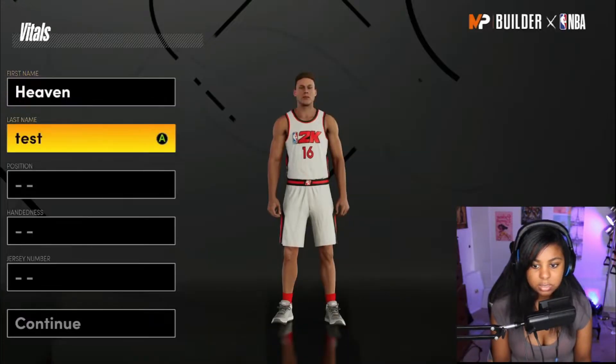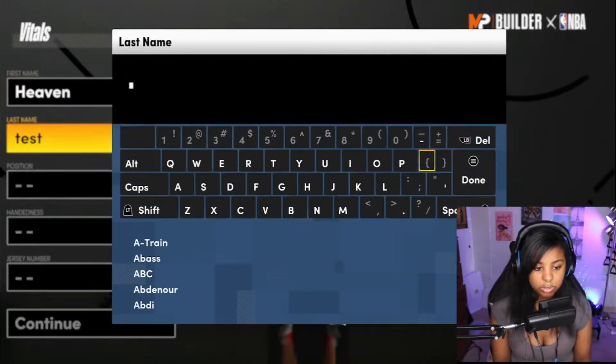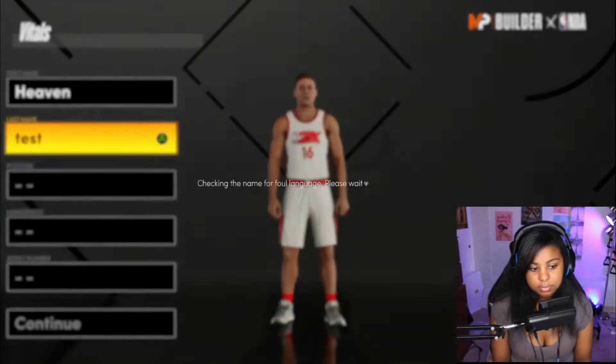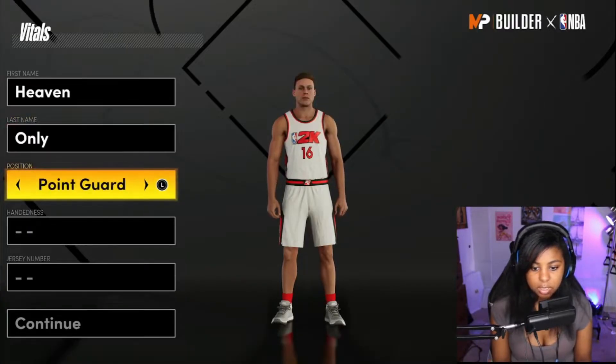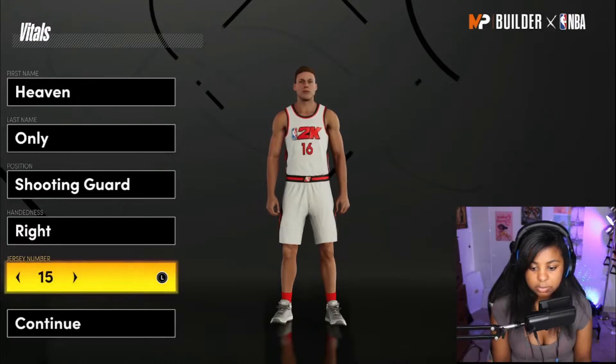I always name my players Heaven — the last name is Only, just because there are no girl players, so why not. The position is going to be shooting guard, he's going to be right-handed, and the jersey number is going to be eight.